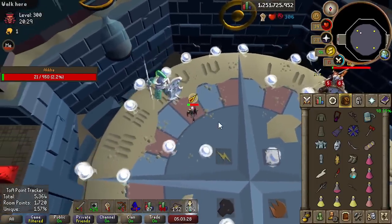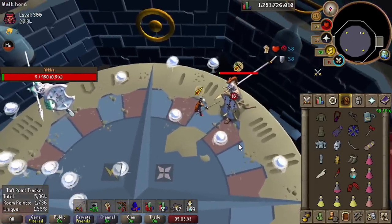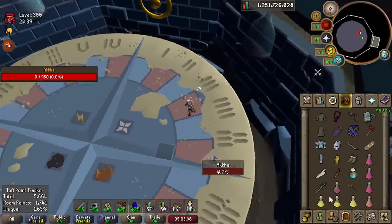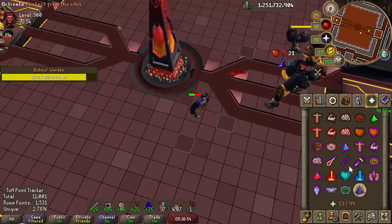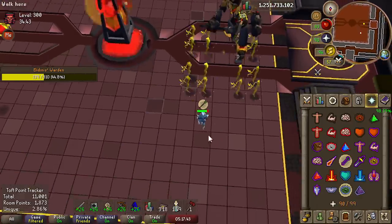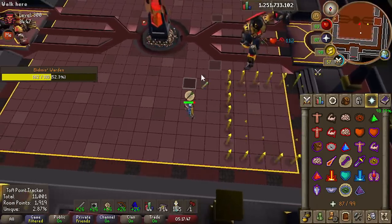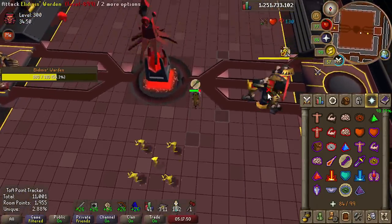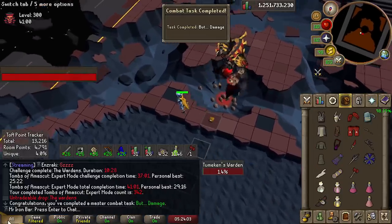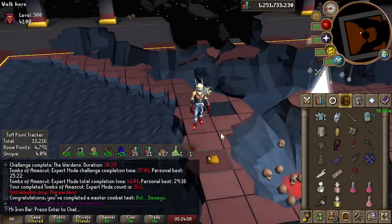I died but managed to save it with a claw spec and got back in. I needed to two-down Akka because I couldn't afford another mage phase — it would take ages. Crystal bow did work though, and we got it. Authentic as hell — that was actually hard, 40 minutes total. That's 22 tasks left, the numbers are going down.